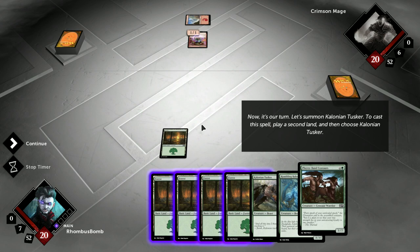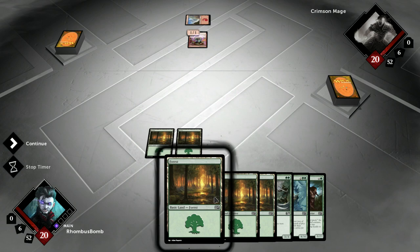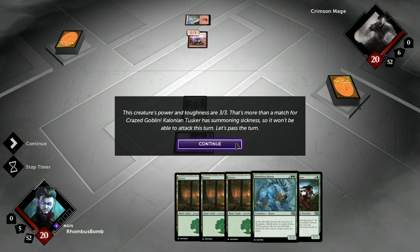Now it's our turn. Let's summon Colonian Tusker. To cast this spell, play a second land, and then choose the creature that costs two green mana. This creature's power and toughness are 3/3 — more than a match for that Crazed Goblin. Let's pass the turn.